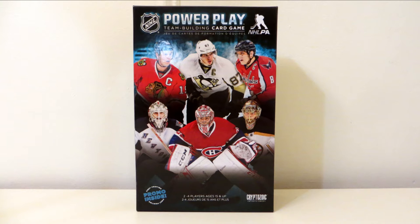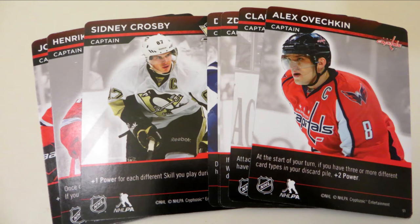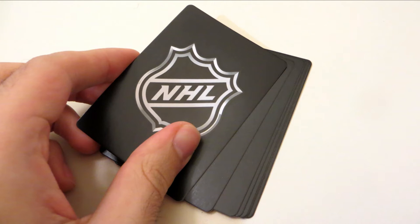If you're familiar with any other Cryptozoic deck building game, then you're in luck, because this one is almost exactly the same. But let's go over things again, just in case. You start the game by choosing a captain, each with their own special ability. Then you get a deck of 10 cards.